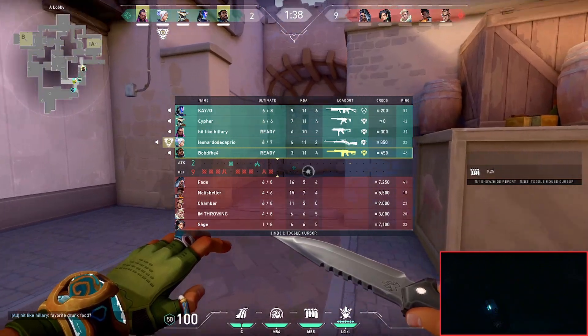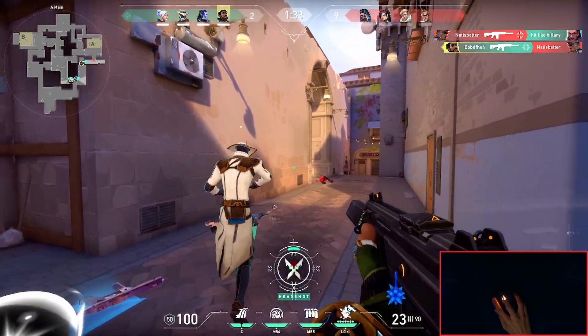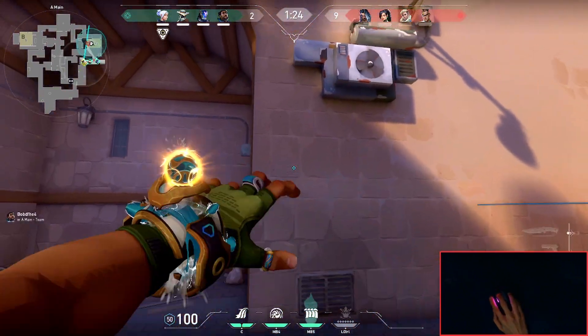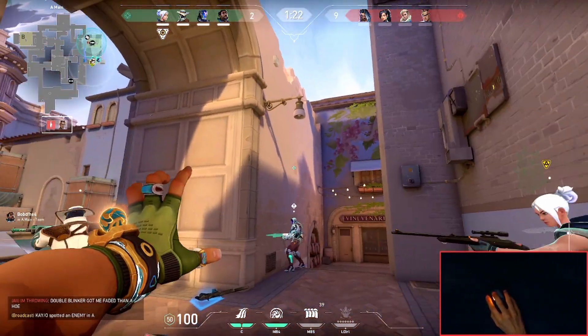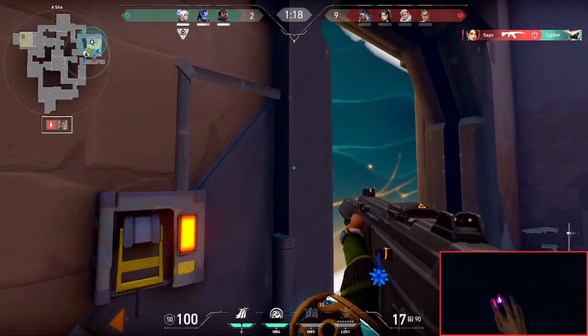In this round, the way I was able to give my team A-site was pretty simple. I just traded Reyna from the beginning of the round. From there, I ulted that entire site, put my wall up, and then while we were entering onto site, I was able to close the door and kill another one. Just like that, my team has site.